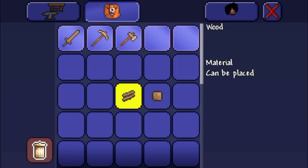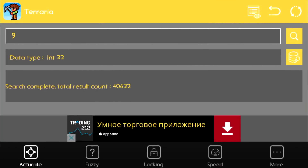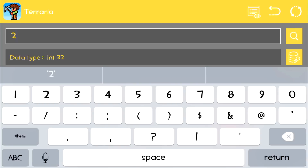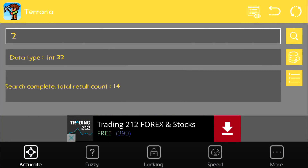We needed a second item for this reason. Now go back to Terraria and replace the first item with something else — in my case a door block. I put the door block in the same slot where the wooden block was. The door block's ID is 2, so now I search for 2 in GameGem. I got 14 results this time.